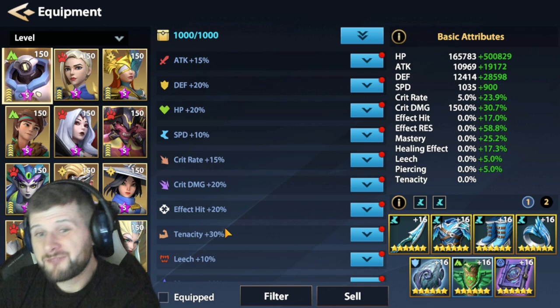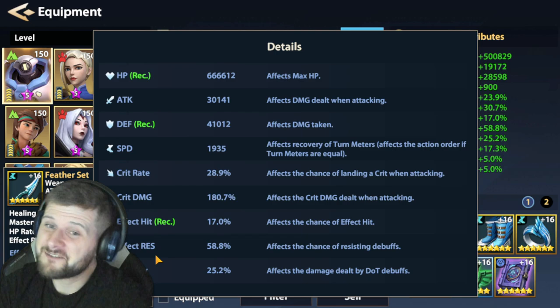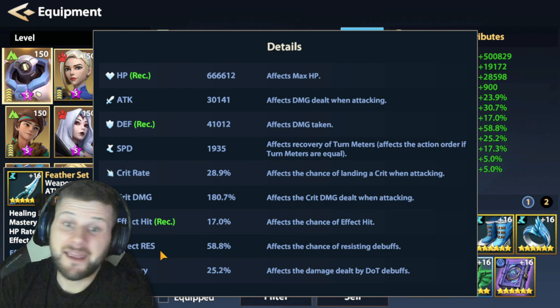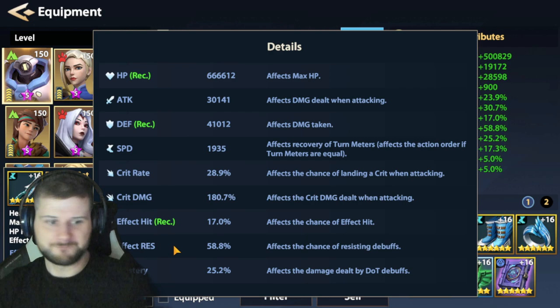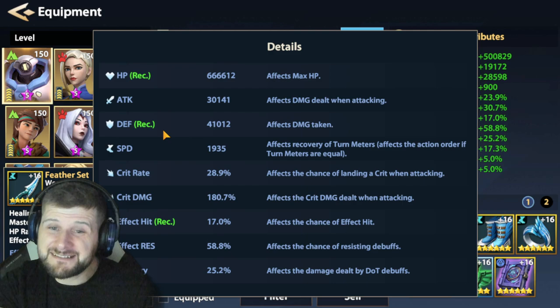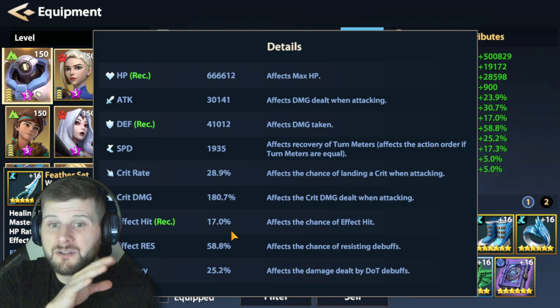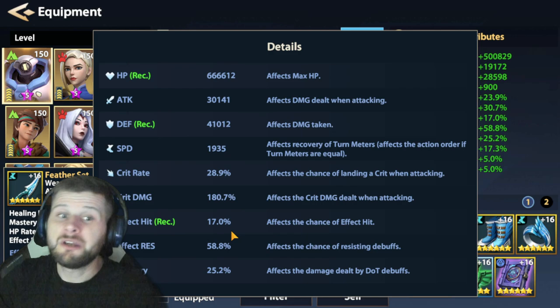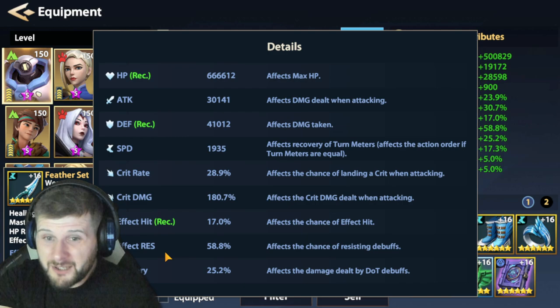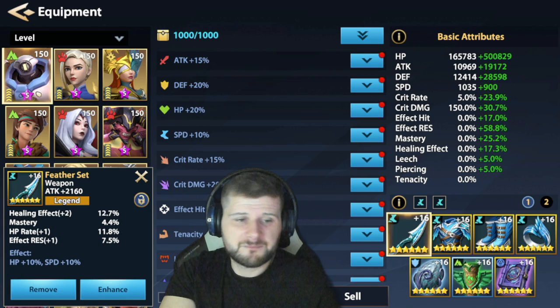The recommended stats are health, defense, and effect hit — effect resistance should also be there as it's vital, especially when facing waves with damage over time since we're absorbing those stacks. Effect hit is recommended if you're progressing through campaign without a controller, as it helps stun characters that need to be stunned. Always try to have effect resistance as high as possible without sacrificing too many other stats. Speed is always vital. Ideal rolls are health rate, speed, and defense rate.